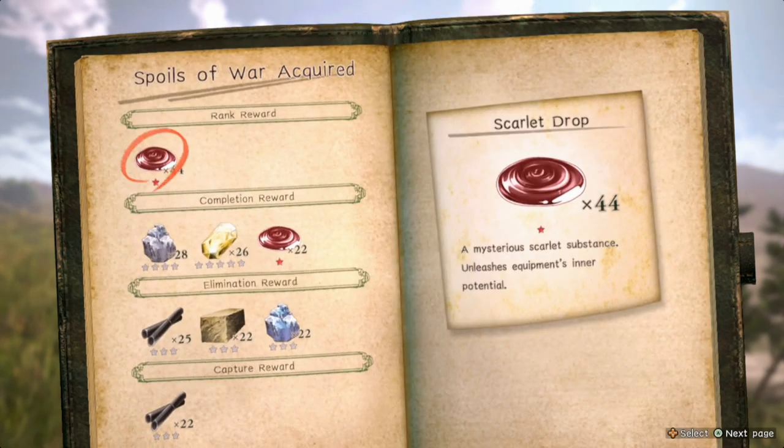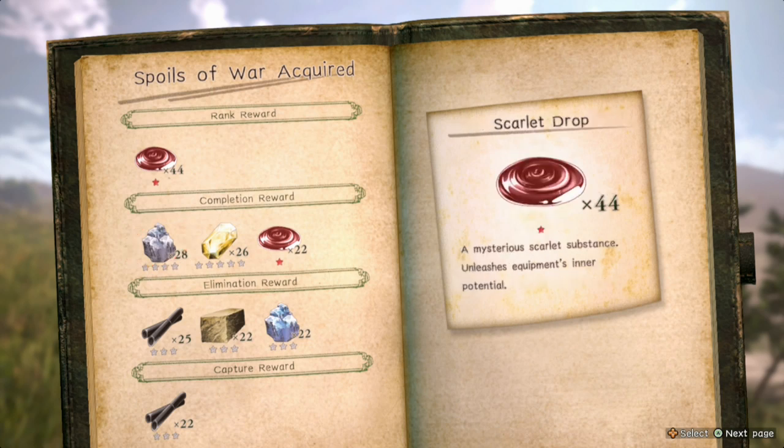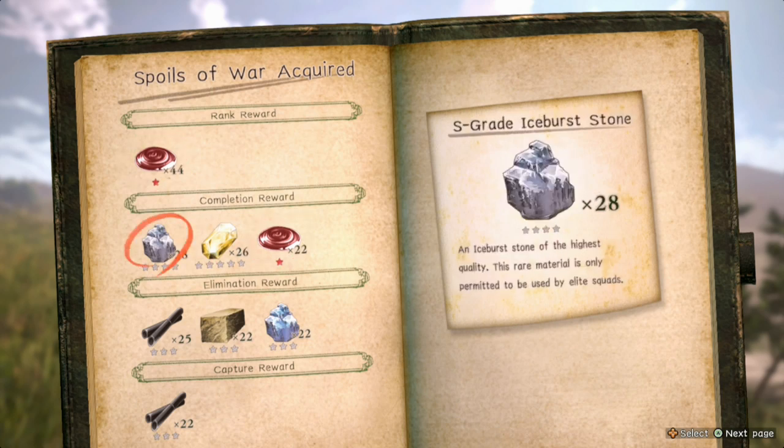The rank does matter — you get 44 for being double SS and completion gives 22, so that's basically 66 scarlet drops total. That's crazy farming right there. As you can see, no more gold drops — that's a one-time thing only. Make sure you take advantage of this. I don't think they're going to patch it, but it is definitely worth it. I hope you enjoyed this and until next time, see ya.